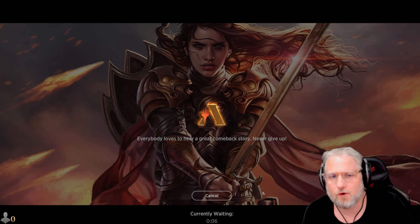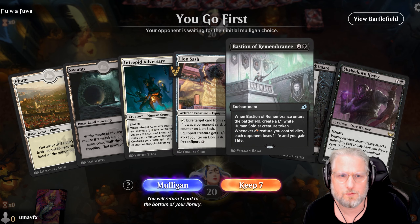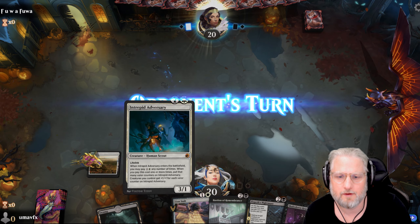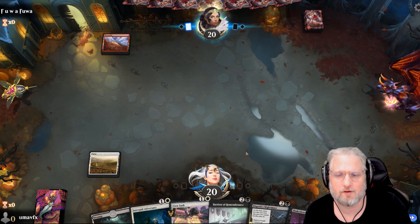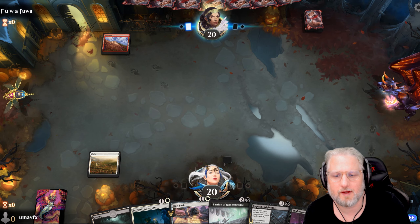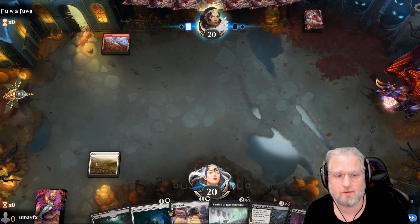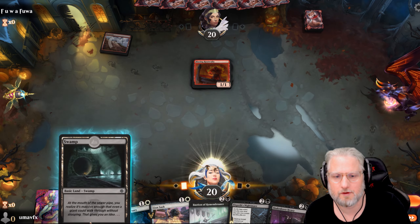Game five - let's go! A little bit slow but I'm gonna keep it probably. Going against red - I'm gonna go Lion Sash in case he has a shock or burn. I'd rather have him burn my Sash over the Adversary. Mono red - Elspeth's Nightmare is gonna be super good. This feels pretty darn good.